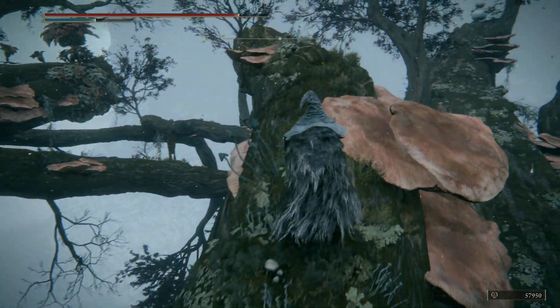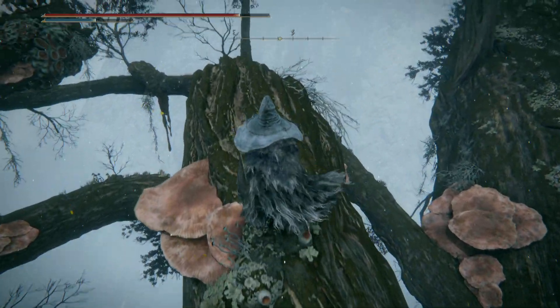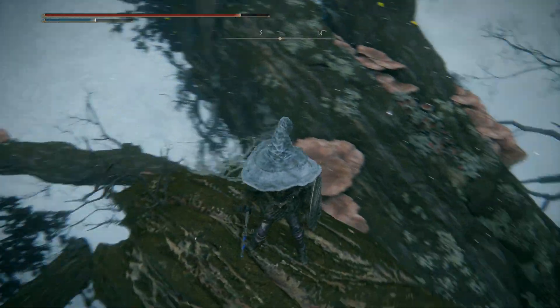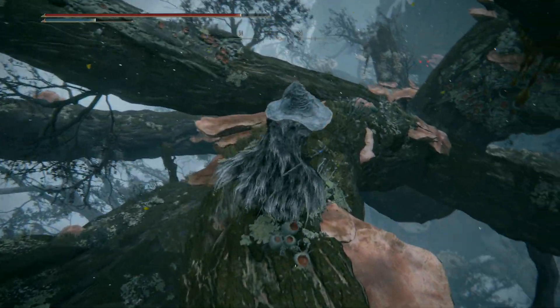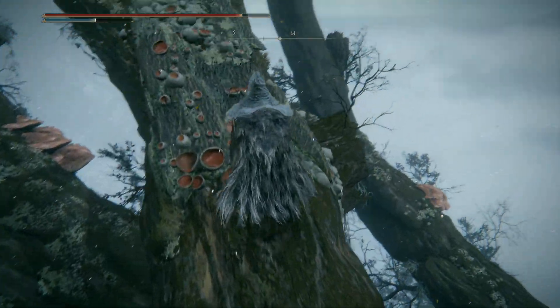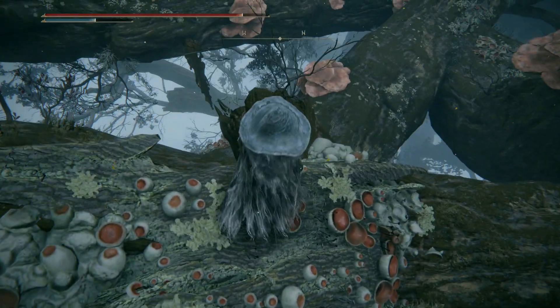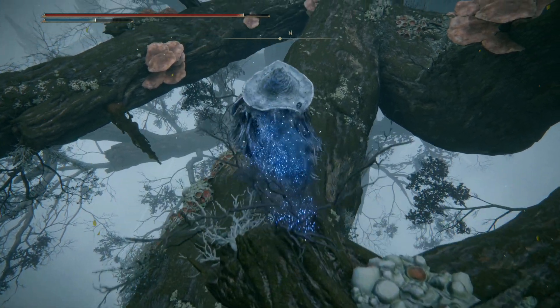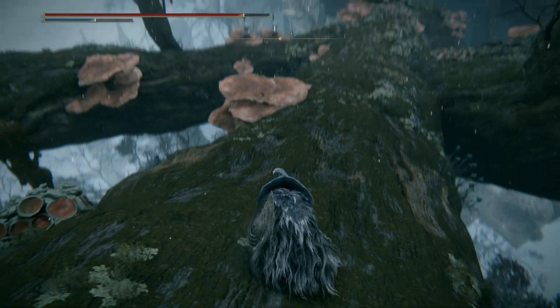Right then. That will allow us to drop off, which is what we want here — we want to go that way. The best way to get down from here in my opinion, particularly if you're doing a rerun and you want to get to the branch below, is to walk off this. Don't jump — if you jump it will damage you. If you just walk off, it won't.